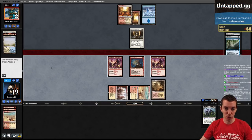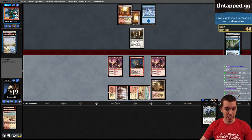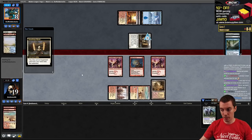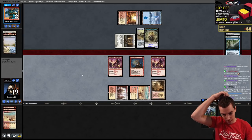Not great hands - opponent had really good hands both games. We were completely screwed in game one. Just Solitude, Stoneforge, Batterskull. Had to use the Bolt on Ragavan so couldn't use it on Stoneforge. Once they gained four life, I can't win anymore.